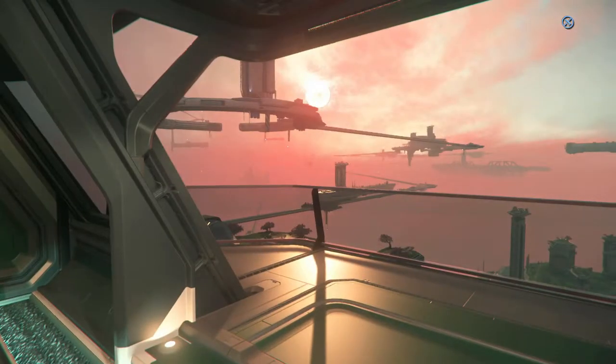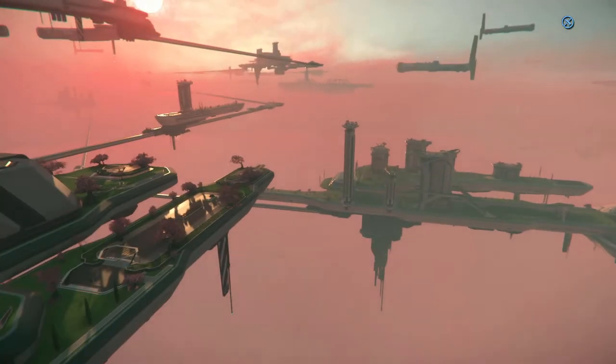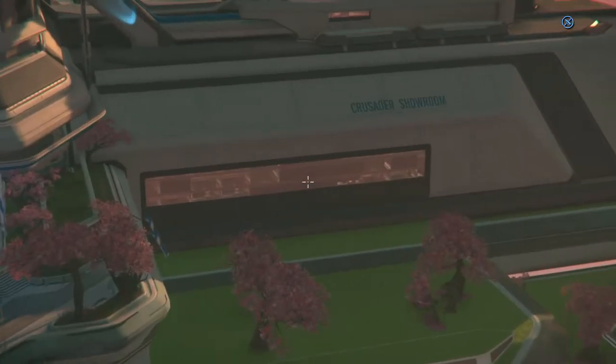One of the cool features of the Hab areas in Orison is to have the nice balconies. You can observe the traffic, the shuttles, maybe some player ships taking off. And from here you can see the Crusader Shower.